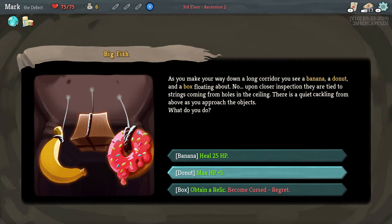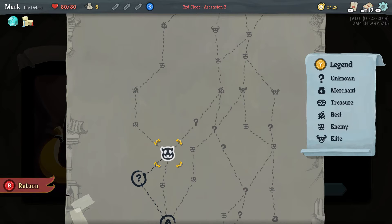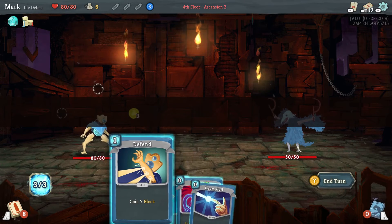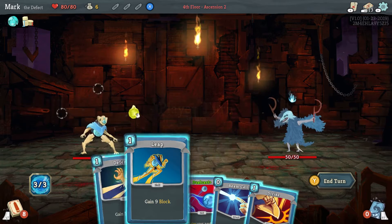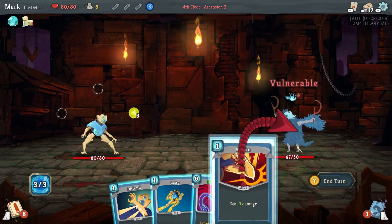I don't like that curse. Let's go ahead and increase our max hit points — max hit points are always good and I like donuts. So on with the fight. We've seen these guys before, we know what they're going to do, so let's go ahead and hit him with vulnerable.